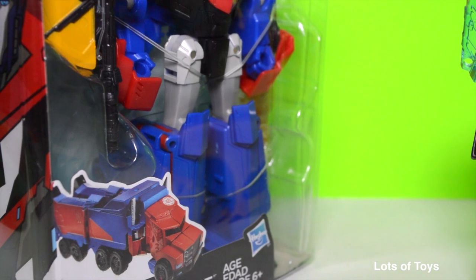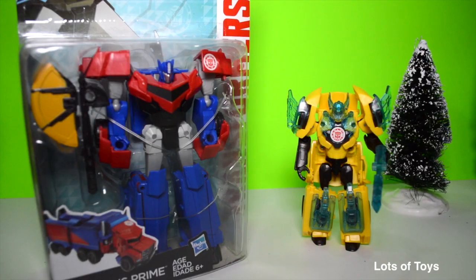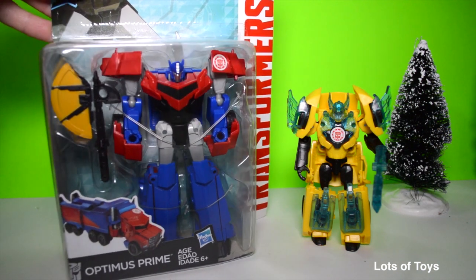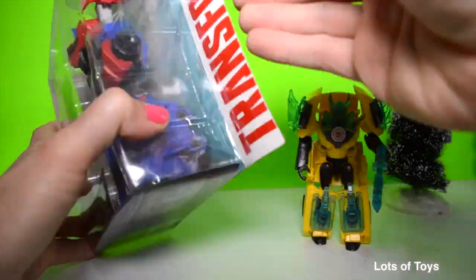He has a weapon included. It takes nine steps to convert Optimus Prime into truck mode. We've unboxed other Robots in Disguise toys — be sure to click the informational card on the top right of your screen for more fun videos, including Bumblebee. Now let's go ahead and open this one up and play with it.